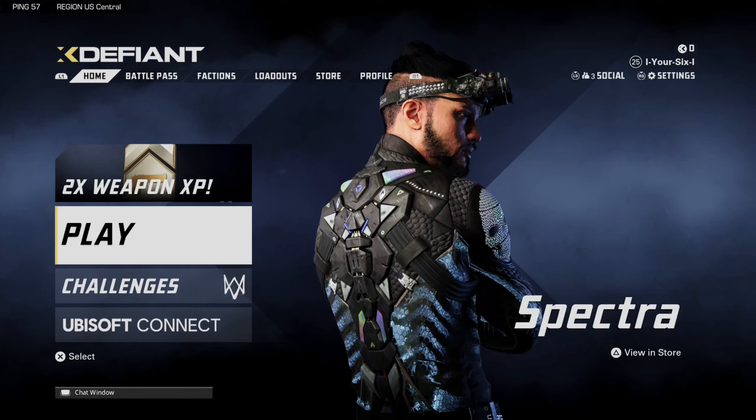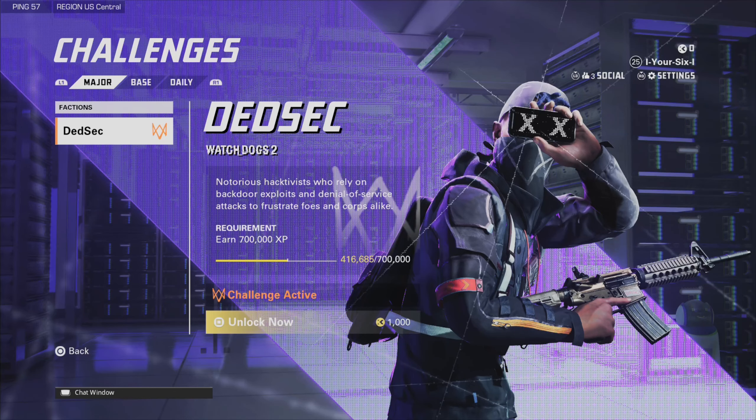Hey everyone, this is Tim from Your Sex Gaming, and today in this video I'm going to show you how to unlock the faction character Rhino in XDefiant. On the home screen, go to Challenges and press R1.